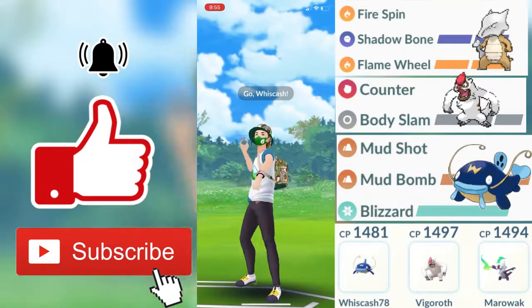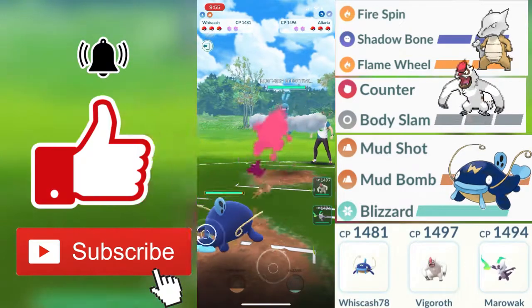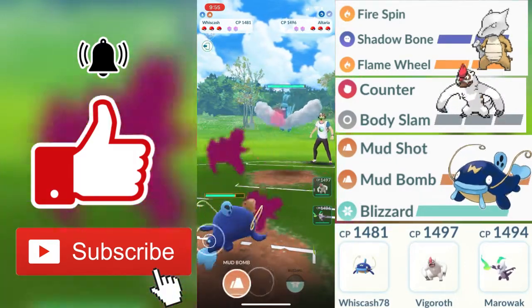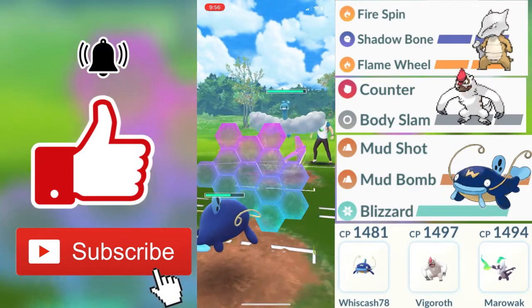Alright guys, for the first round my opponent's first Pokemon is going to be an Altaria. This is a very terrible start because Altaria being a dragon and flying type Pokemon, he is going to be resisting my ground type moves due to ground types being not very effective against flying types.